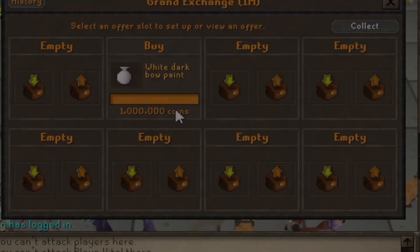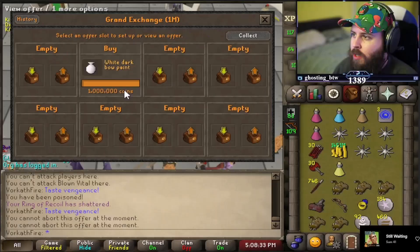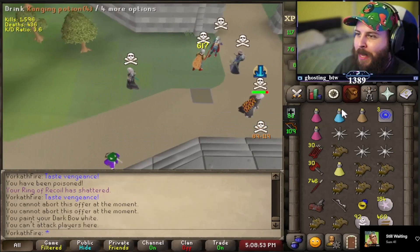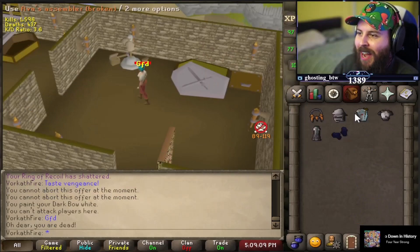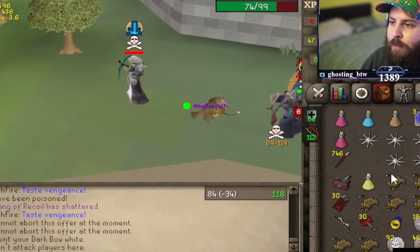Pure Spam wanted to get some PKs in style, so he's buying the white dark bow paint — but he's a little surprised by the price. One mil to color his dark bow. He figures he'll lose it in like sub-fight minus 10 seconds. In the exact same clip, he runs out and straight away finds someone to fight, and there it is — the quickest one mil gone down the drain you'll ever see.